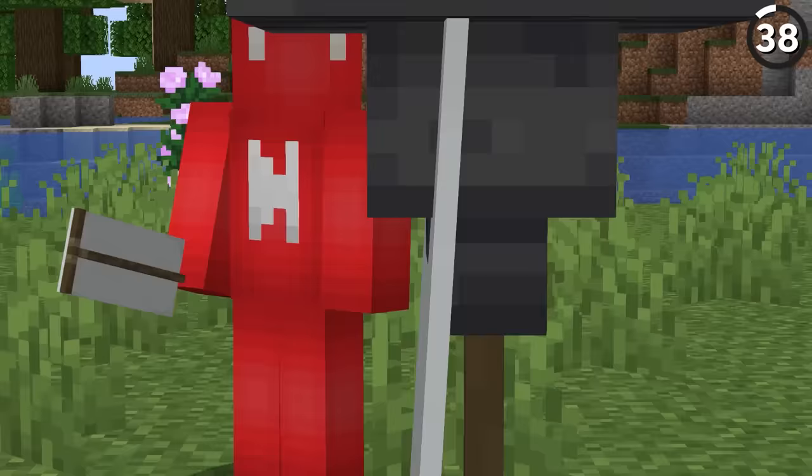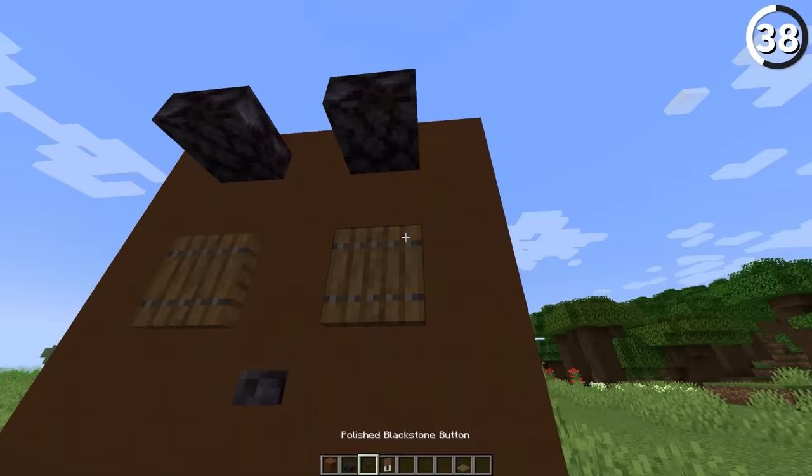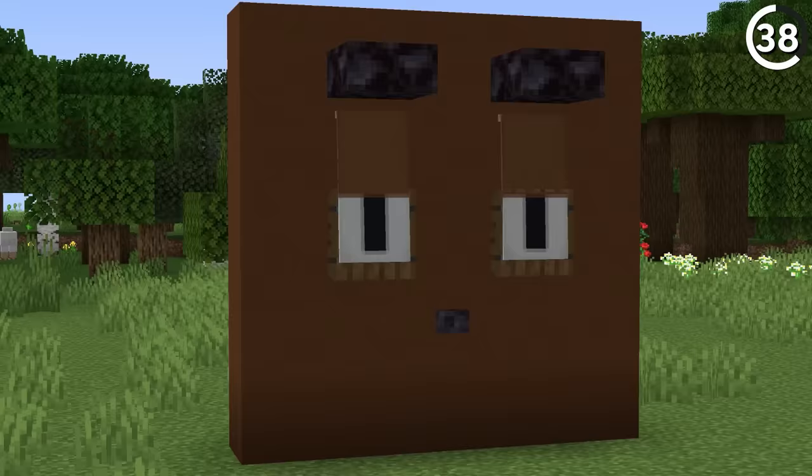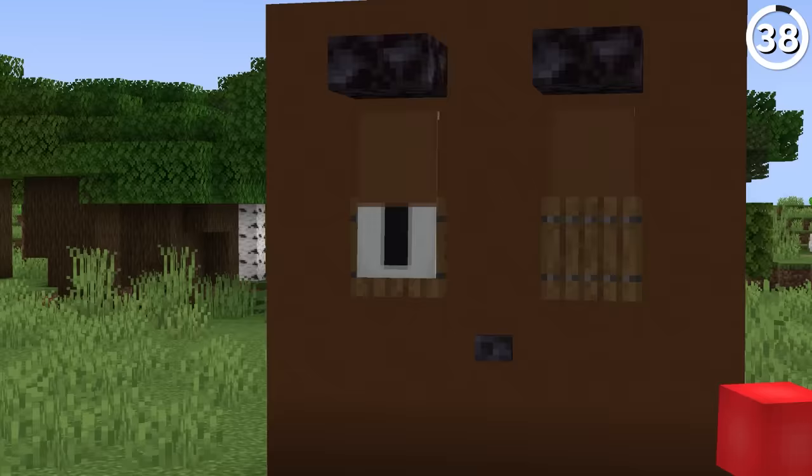When banners do their swaying animation, they clip within certain blocks — which seems like a glitch, but we're going to use it as a feature. With trapdoors in this banner pattern, we can make it look as if this face is actually blinking. Or at the very least, checking its surroundings before it goes back to sleep.